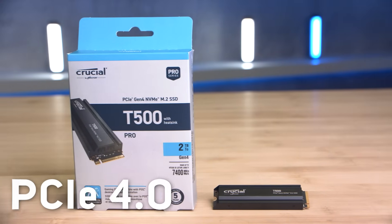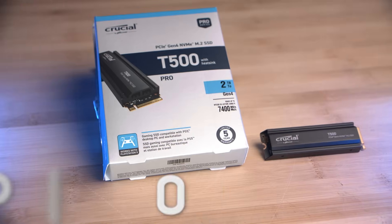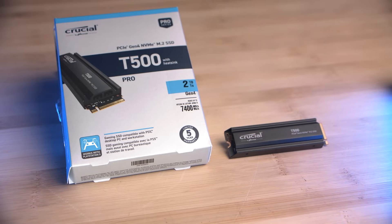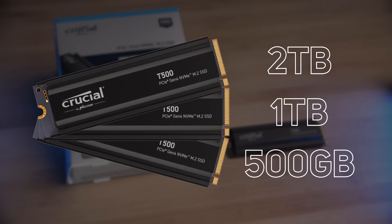Kicking things off and representing PCIe 4, we've got the Crucial T500. This particular one is a two terabyte model with a heat sink, though these are also available in capacities ranging from 500 gigabytes up to two terabytes, and available with or without that heat sink.